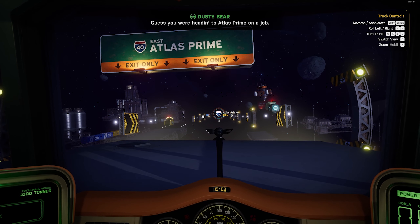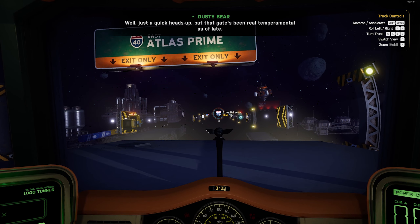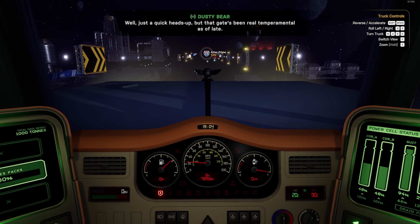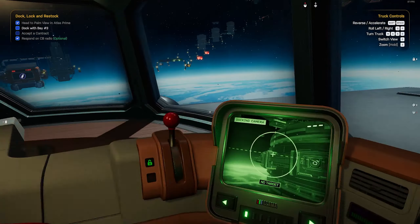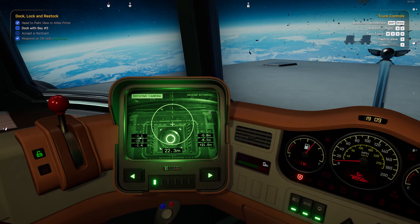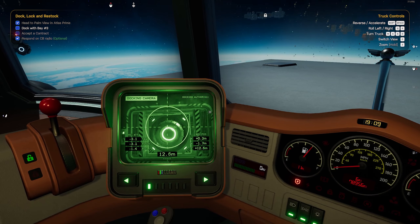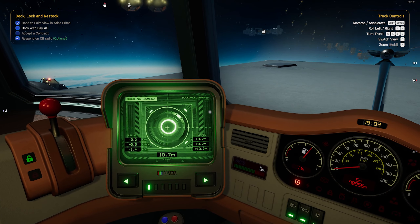I like how weighty the truck feels — it's slow to speed up, sluggish to turn — and this completely changes after you drop off that trailer and fly off to get your next job. And this is where exploring your cockpit comes in handy, as the screens either side of you can be switched between various statuses as well as cameras that are around your rig.